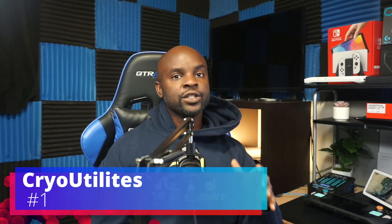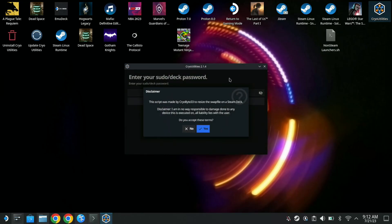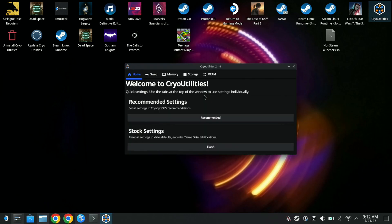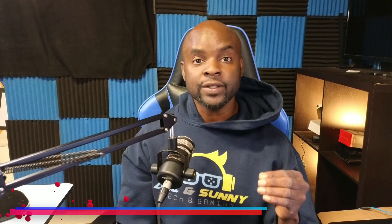The first utility I want to showcase is CryoUtilities. This is pretty easy to get — all you have to do is go to the website and download it. I feel like every Steam Deck owner should have CryoUtilities, and I believe going forward this is something that Valve should make work on all Steam Decks. With CryoUtilities you should get better performance on some games — it doesn't work for every single game, but I have seen some games benefit noticeably.